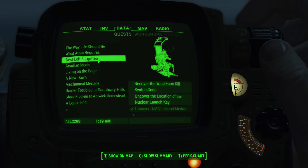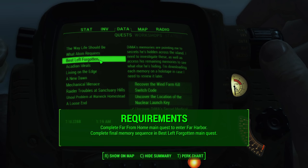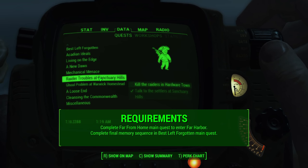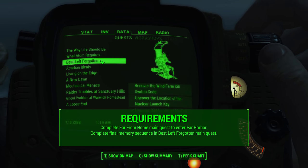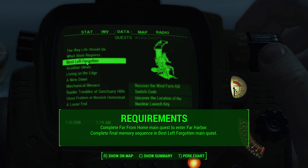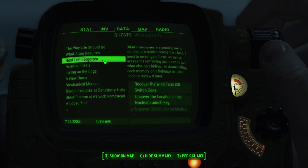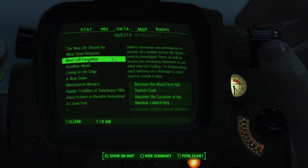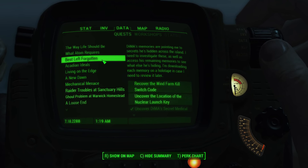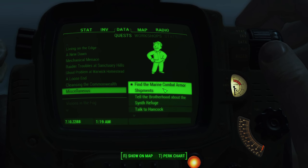In order to reveal the locations for the full marine armor set, you must complete Far From Home, the first quest to enter Far Harbor — that's the preliminary necessary thing you have to do no matter what. And then you have to complete the final memory sequence in Best Left Forgotten, one of the main story missions. You have to finish the final one in order to unlock the locations, then it'll appear under the Miscellaneous tab in your quest log for the marine armor set locations.